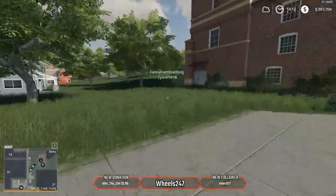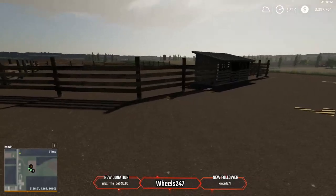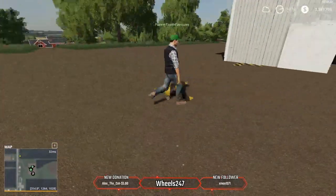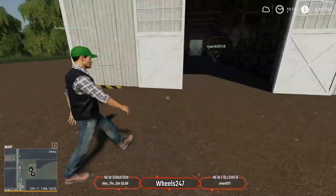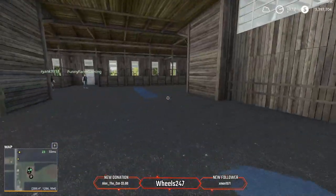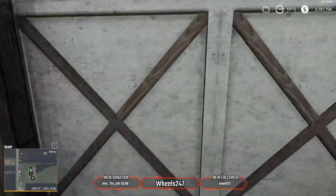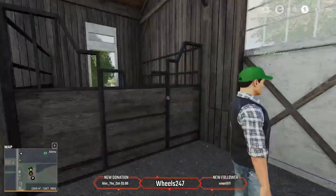Up behind the hotel there's a horse stable. Down here is our barn, and you can sell bales, straw, and loose silage right here. I thought about making it so you had to drive in to sell, but you can't get out the other side — the doors are all one piece in the model and I can't remove them in the editor.